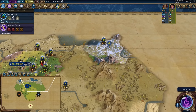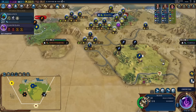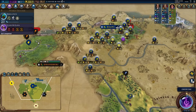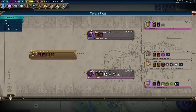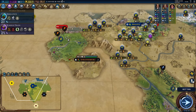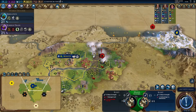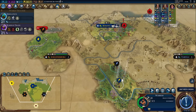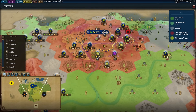Our next tech is likely to be foreign trade because we can get a trader and send it to Johannesburg for early gold and envoys, building up that relationship and giving the capital extra production. This scout hanging around my borders is kind of annoying — I'm glad he got hit by the flood, just a natural disaster. I'll bring my own scout back to kill him while I continue exploring with my warrior. I think my plan is starting to take shape here.